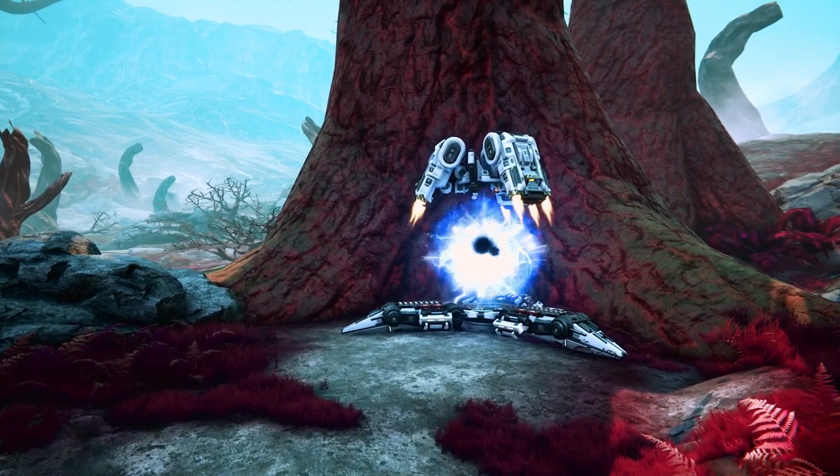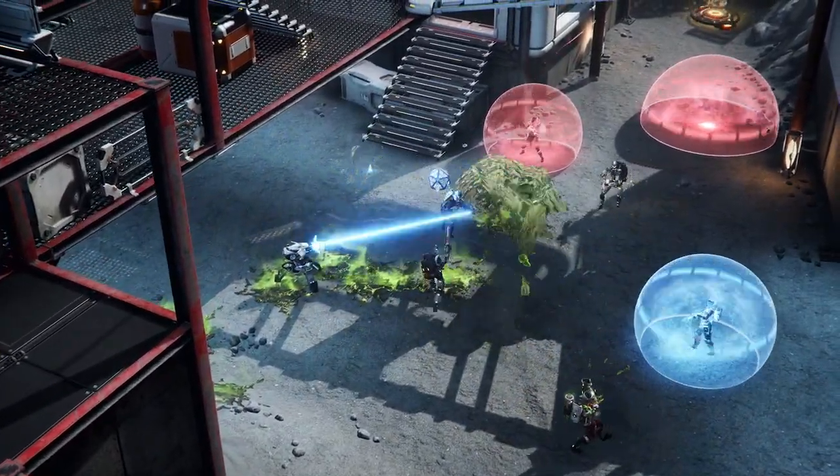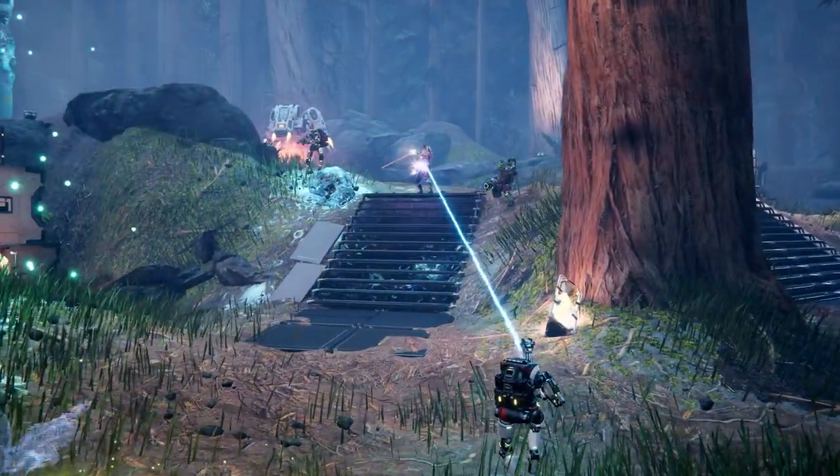When activated, the Quantum Highway will displace a huge region of space around Earth backwards in time by 50 years to avert the extinction. You control a team of operatives who travel to and defend those off-world sites that make up the particle accelerator.